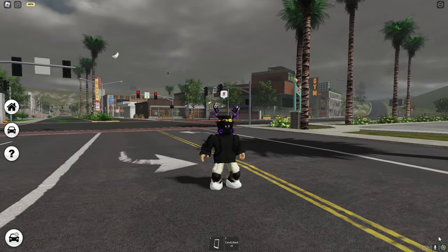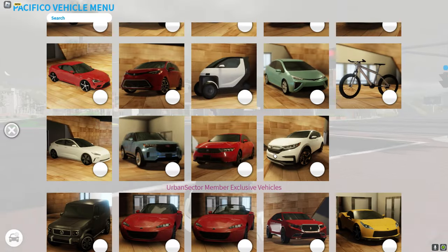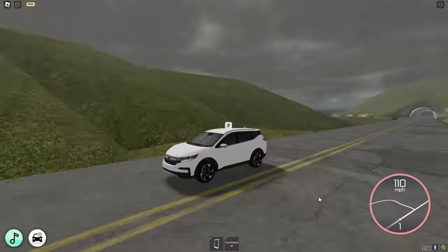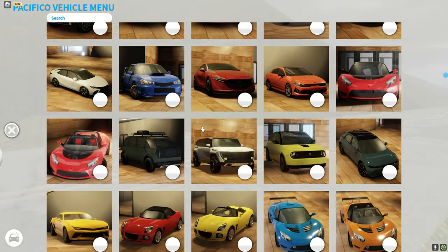It's not a Pacifico update without new cars — they added 28 new cars. Let's start with the free vehicle, the Honda Craver HS all-wheel drive. It's electric. We'll go to the highway and the top speed is 110 miles per hour. That's the only new free vehicle.